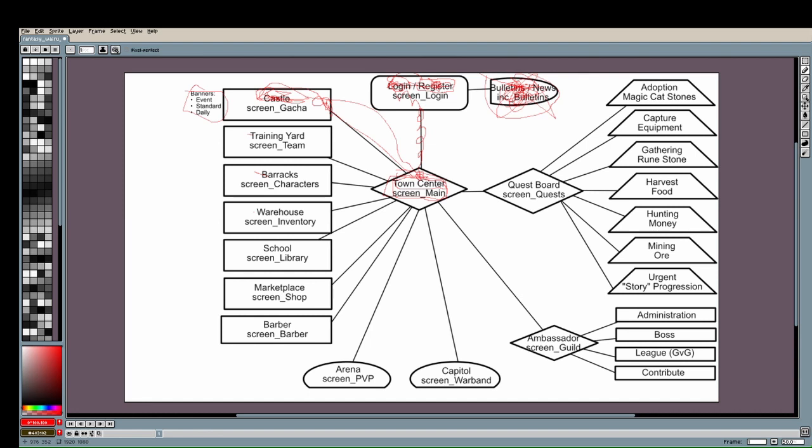She will jump straight to the Quest Board, which will already have your first team configured — just Trash Chan in it — and then the first actual hunting quest, which is your training quest. It introduces you to the hunting quest format. It's very quick: one click of a button, you win, and she sends you straight back to the Town Center.